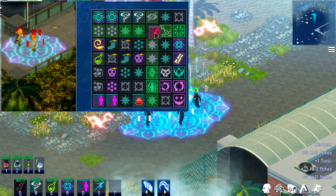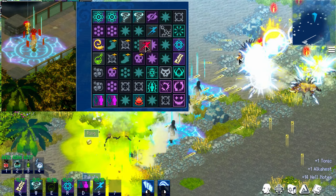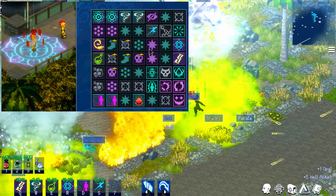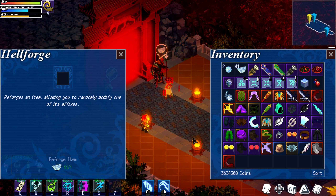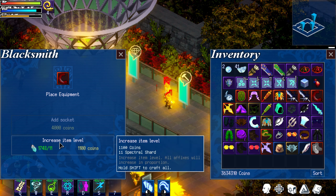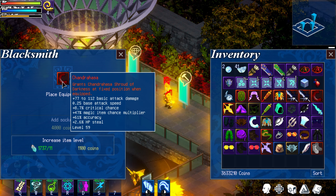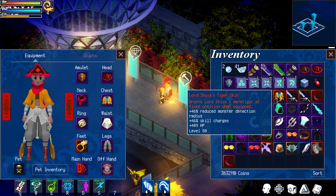Ghost Lore just dropped its 1.2 update and with it came a ton of new content. The biggest addition are the legendary items which they announced a few months back. These items completely changed the gameplay by giving us new skills like a rain of arrows, allowing access to class exclusive skills, or even upgrading skills we already have. For example, the Wingfire boots give me dashing strikes, but now it leaves a fire trail, which the regular version doesn't do.